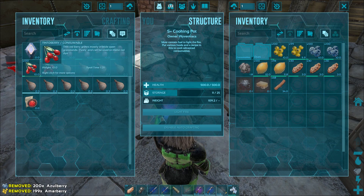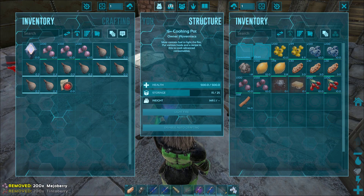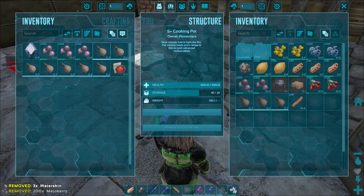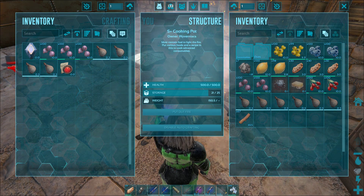The ingredients required are 9 cooked meats, 5 citronal, 20 ama berry, 20 azule berry, 20 tinto berry, and 10 mezzo berry. And don't forget the water.